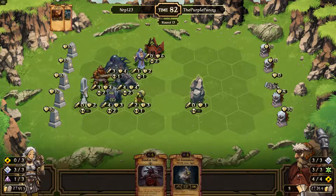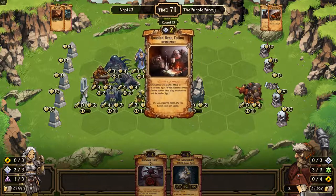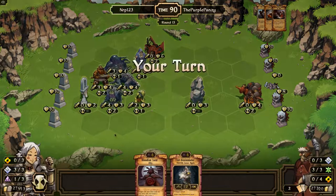Sometimes I play Highlander and I get, like, nothing good. But this time we're getting a lot of low-cost creatures, a lot of Decay. It's very nice. The Dominion already worked with this guy, so now he's four attack.